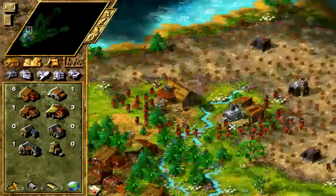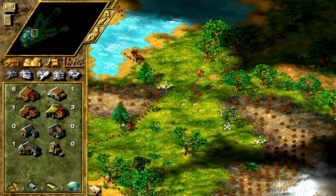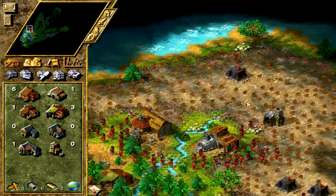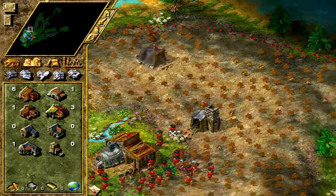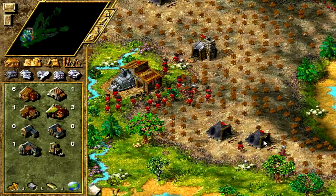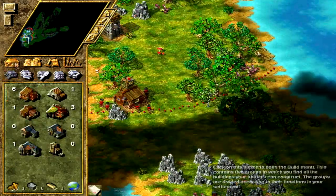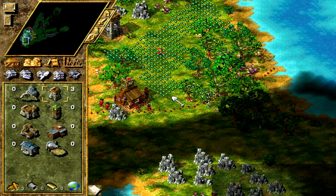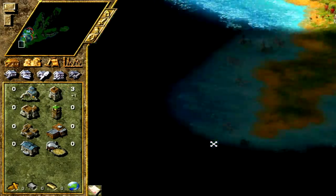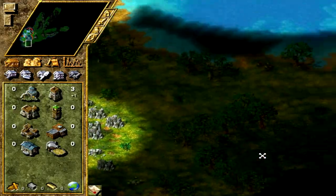We've made a little bit of progress but it's pretty slow — I'm not too happy with the pace here. We've found some pretty cool resources along the way: some gold, a tiny bit of iron, a little bit of coal. I think I'll get a tower down here and try to expand in this direction.